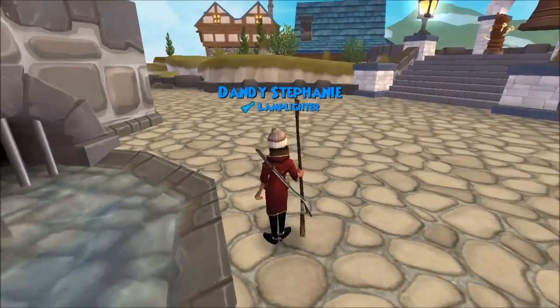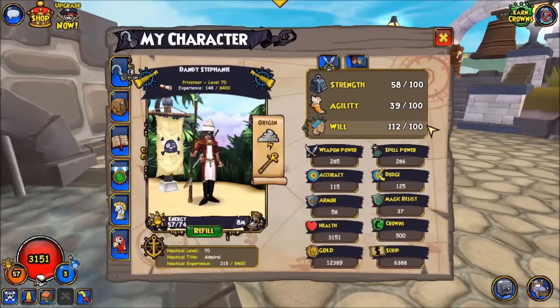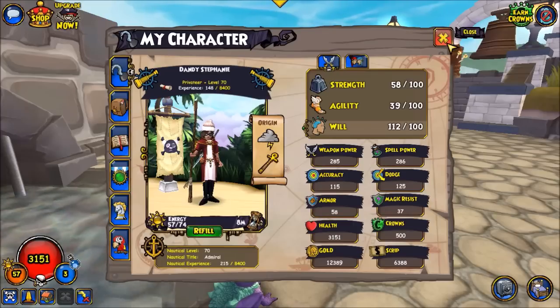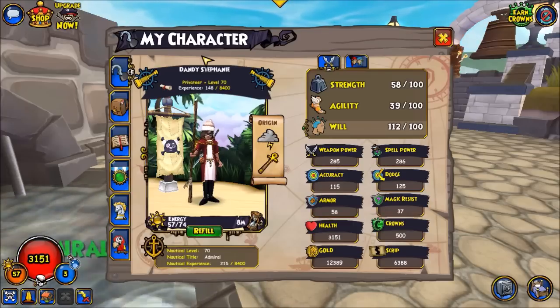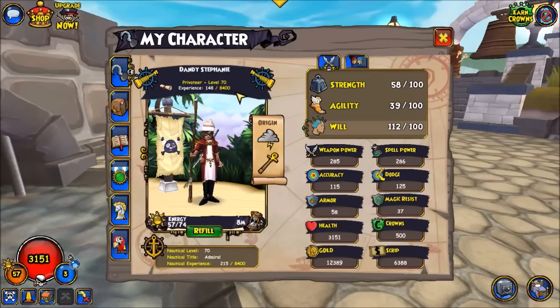Privateer is the support class, and it is a will-based class, which means that our highest stat is will. Now because we don't naturally learn any attacks from our class trainer, we have to pick a weapon type, and from many people's experience, the most effective playstyles for this class are either melee or staffy. I have heard of people trying shu-ti, but I just don't think it works that well. Feel free to share your experiences if you play shu-ti privateer and have had success with that.